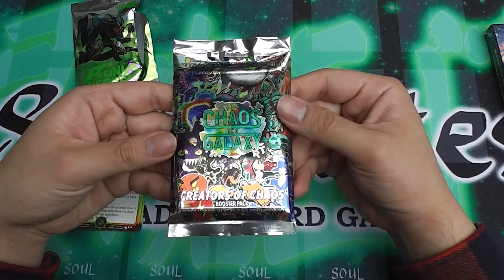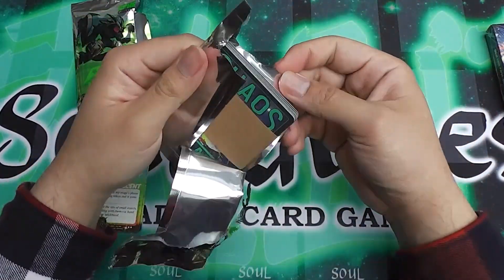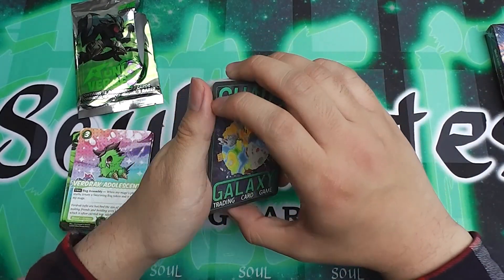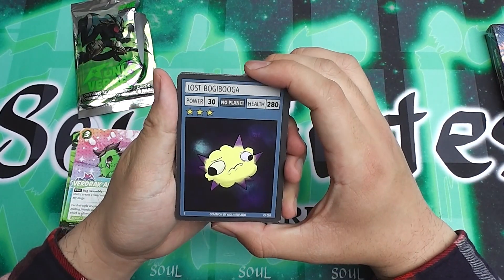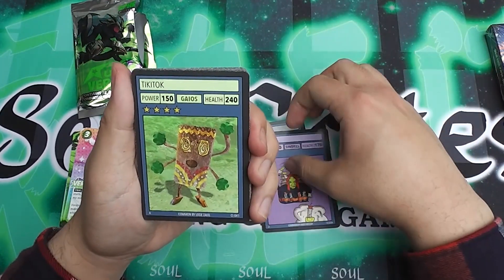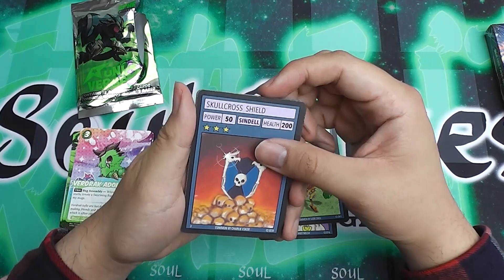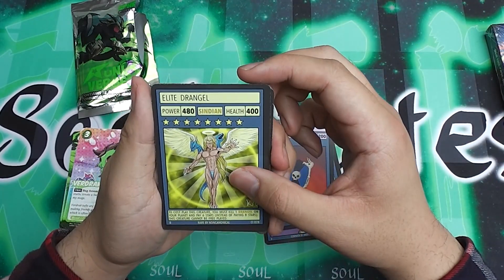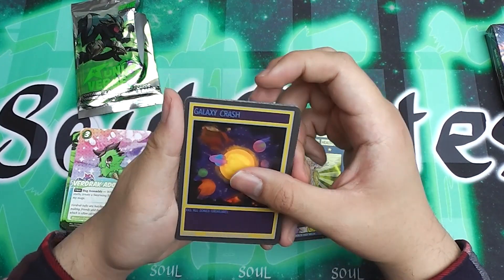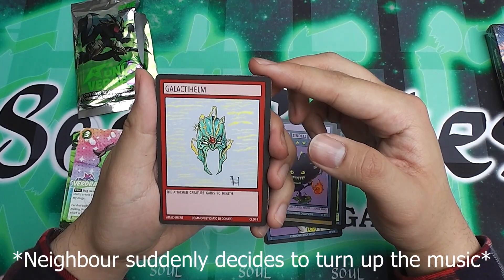Next: Chaos Galaxy, Creator of Chaos. Let's see what I get here. A Lost Boogie Booger. Helder. Tiki Toc. Skull Cross Shield. Elite Dranger. A really rare — Galaxy Crush. Pelfar. Galactic Hell.